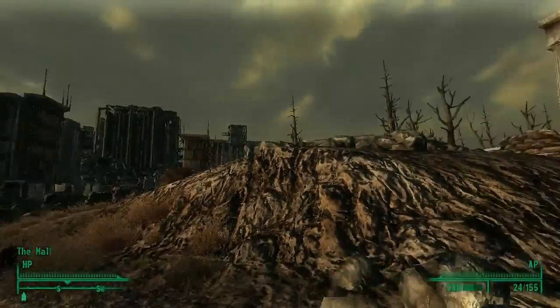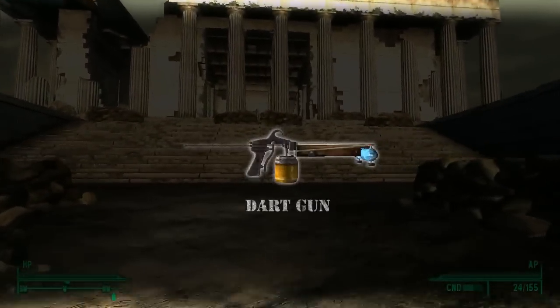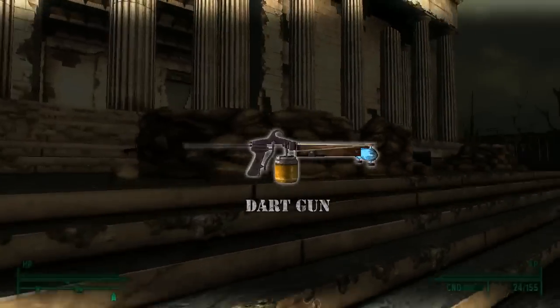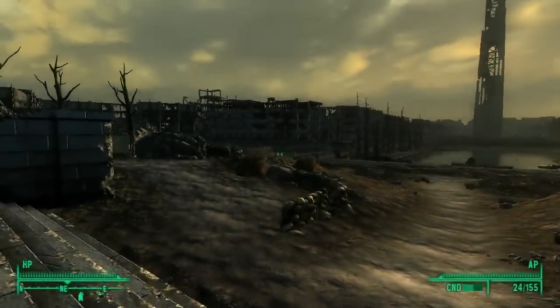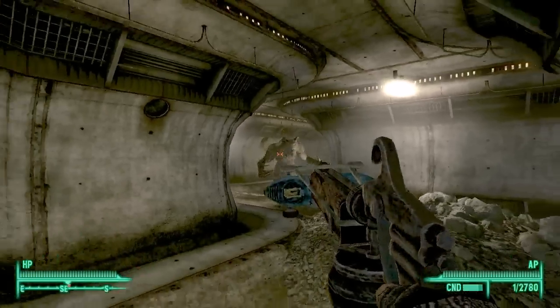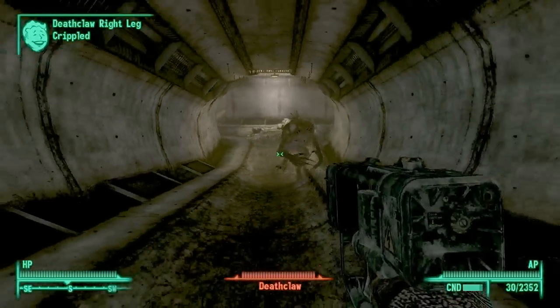Next up is the dart gun, which is mainly a stealth weapon and best used for preemptive attacks. The dart gun does a very minimal amount of damage and can only hold and shoot one dart before being reloaded. However, it poisons your foes and forces them to walk instead of run, making it a weapon of choice against enemies such as deathclaws and the like. Also, the dart gun is the only 100% silent weapon in the game.